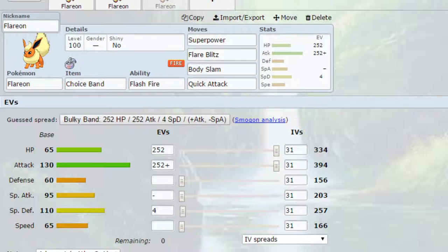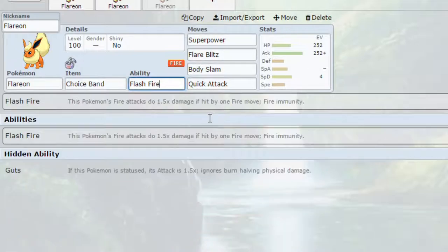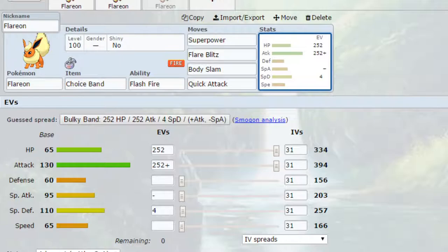When you return to your normal form, you will be locked into a move, so do be cautious. The moveset includes Super Power to hit a variety of Pokémon, Flare Blitz as a powerful STAB move, Body Slam for the chance to paralyze different Pokémon and as normal-type coverage, and Quick Attack for a little bit of priority — allowing you to take out some Pokémon thanks to that boosted attack power. The ability is Flash Fire, so fire attacks deal 1.5x damage when hit by a Fire-type move, but we're mainly focusing on the fire immunity here. Flare Blitz will still benefit from it. EVs are max HP and max attack with an Adamant nature — more attack, less special attack — and 4 EVs in special defence.